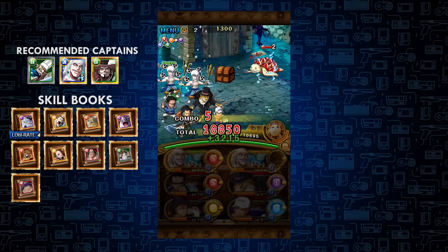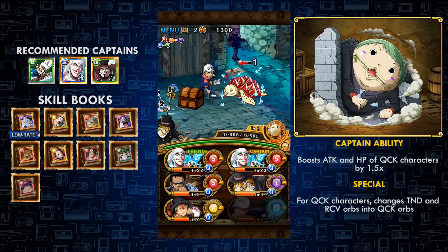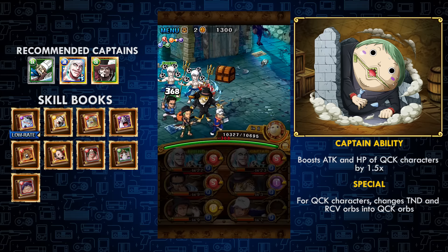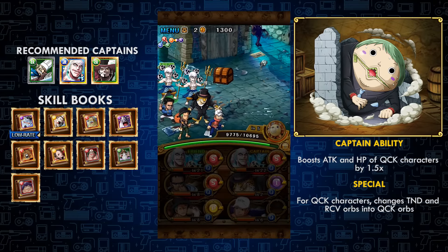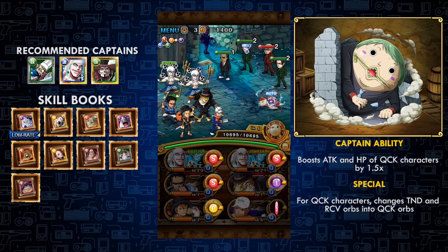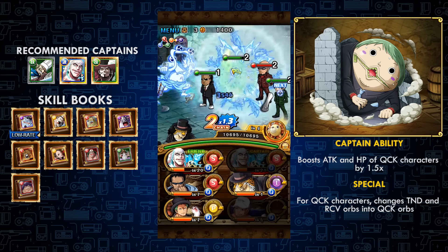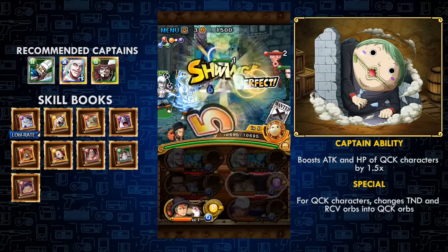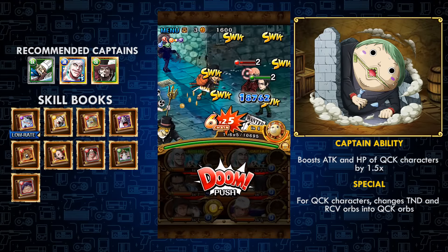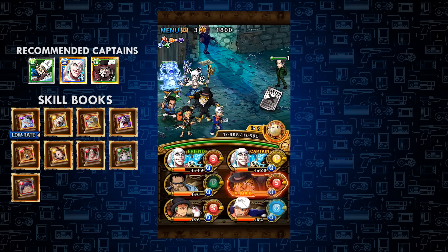The secret stage on this island is Fukuro. If he appears, he'll just halve your HP and then disappear, but he's a 100% drop rate like all secret stages. He has a chance to appear on any stage except the final boss. He boosts the attack and HP of quick units by 1.5 times, which is garbage, and his special changes TND and RCV to quick orbs — just the worst version of the Rob Lucci I'm using. He's a quick fighter powerhouse, so not too good either, but his stats are okay-ish.